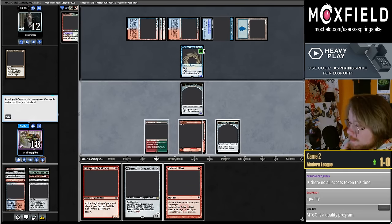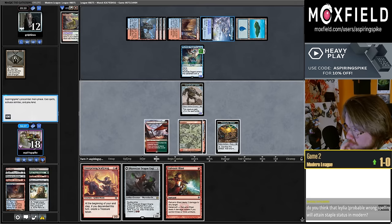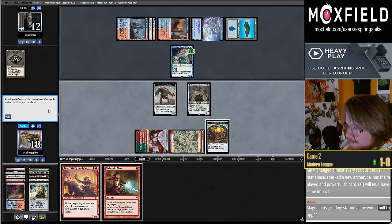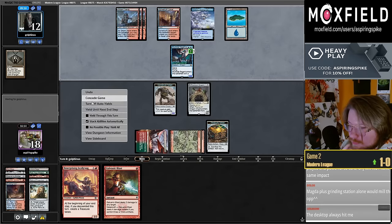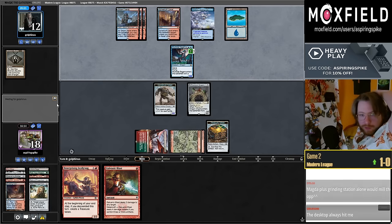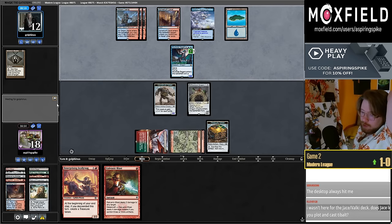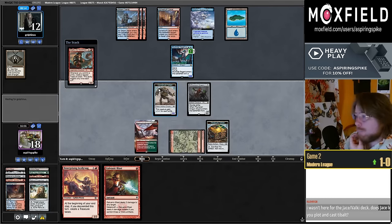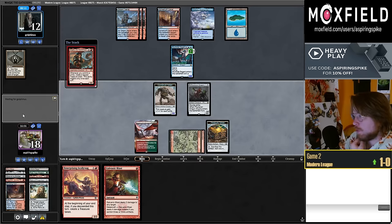They played a six-six Murktide with no cards left in their hand. They played Otawara instead of exiling the Bauble — that looks kind of odd to me. Do I think Leila will attain staple status in modern? I don't think Leila will be very good — I could be wrong, I haven't played a lot with it outside of cube. I think I'm going to cast Magda then attack with just the Dragon Engine.